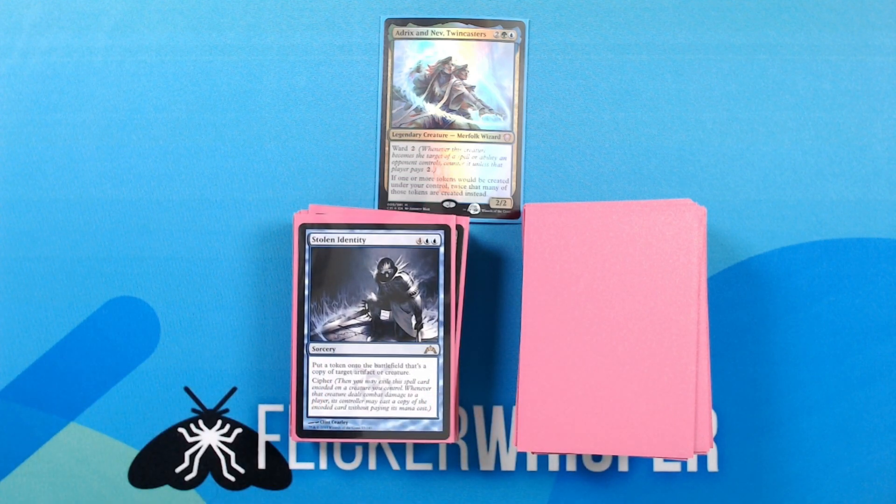Stolen Identity — 4 blue blue for a sorcery: put a token onto the battlefield that's a copy of target artifact or creature. Cipher.